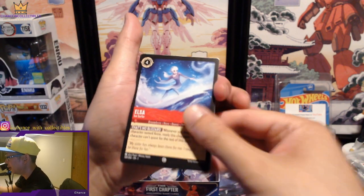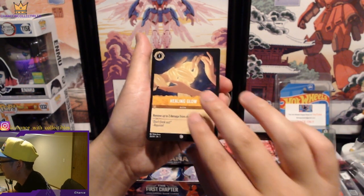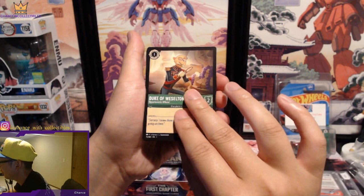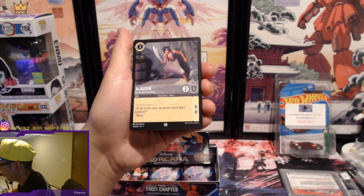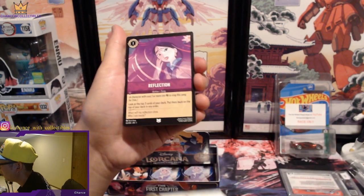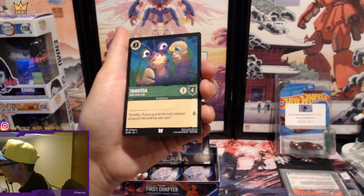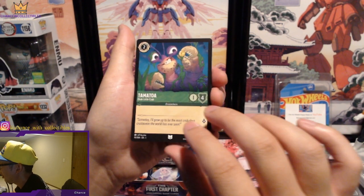Elsa the Ice Surfer, let's get it! Healing Glow. The Wardrobe. Duke of Weaselton. Maleficent, Sinister Visitor. Another Aladdin, Moana — nice! Reflections — I like that, I don't think we pulled that one yet. And Tamatoa — Drab Little Crab.